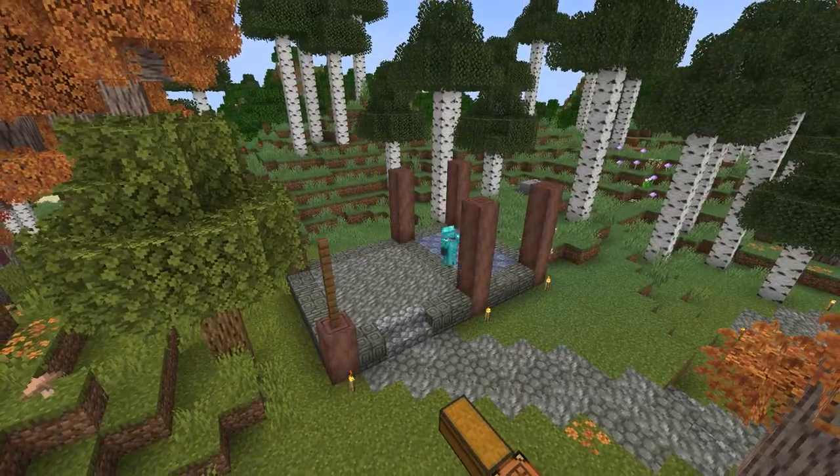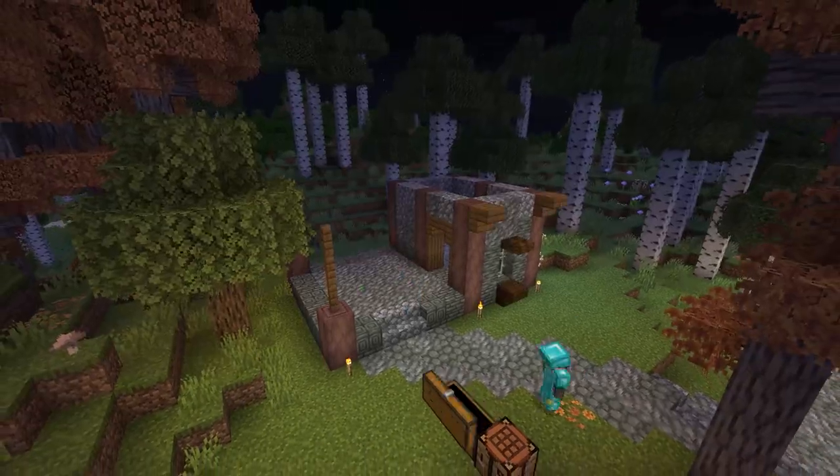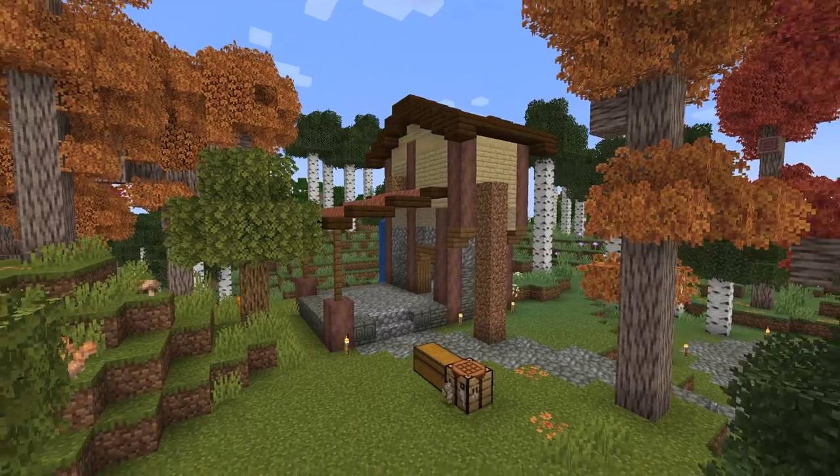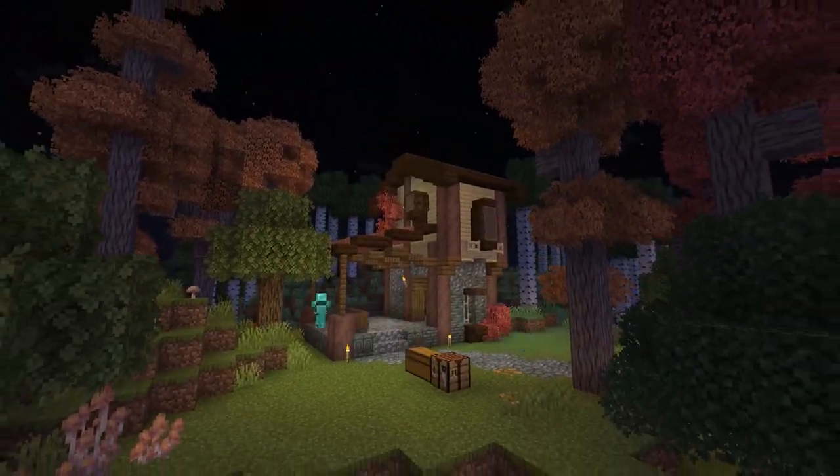I tried to keep this forge pretty similar to our starter base using the same birch and fur log combination. I also added this little outdoor area with a little furnace, some lava, and a place to put our anvil.